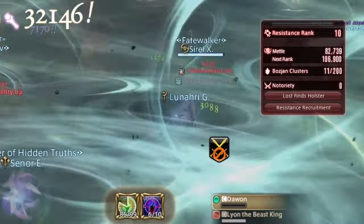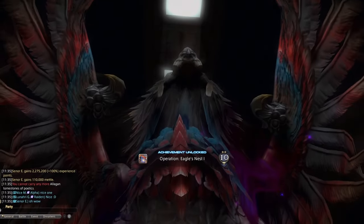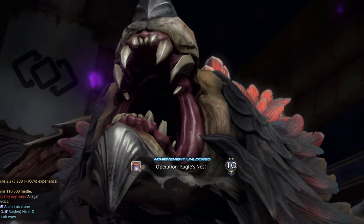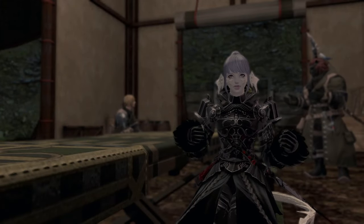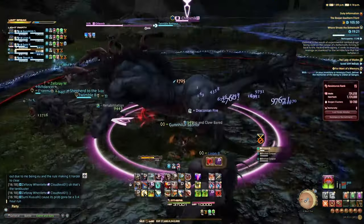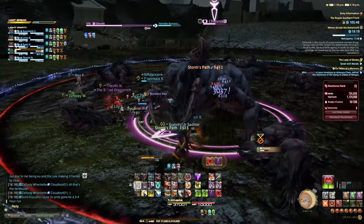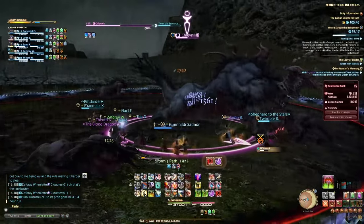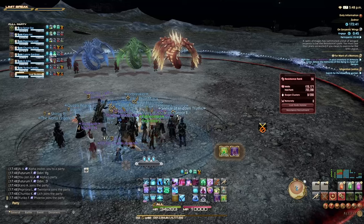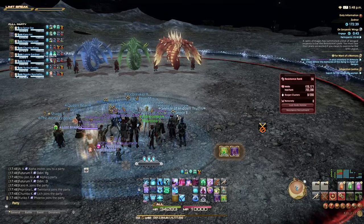After you're done with Castrum, you should jump so much in mettle that you'll get to rank 12 unless you died many many times. If you somehow aren't ranked 12 at the end, I suggest getting to it before continuing onwards to Delubrum. You may stay in Bozja longer and do some more Castrum if you wish to get yourself to rank 15 and build your relic further, but my suggestion is to get to 12 and try to get to Zadnor as quickly as possible, as you'll progress there a lot faster.